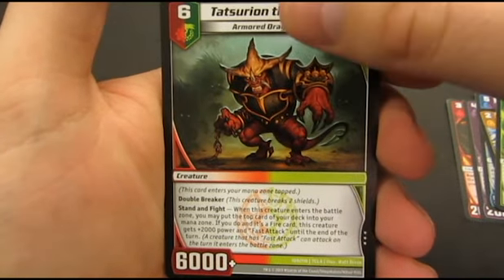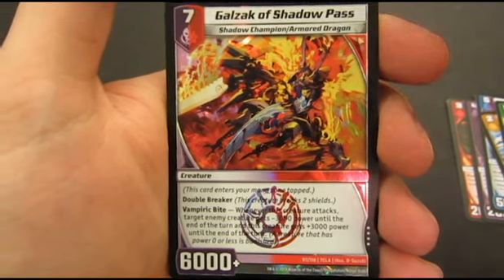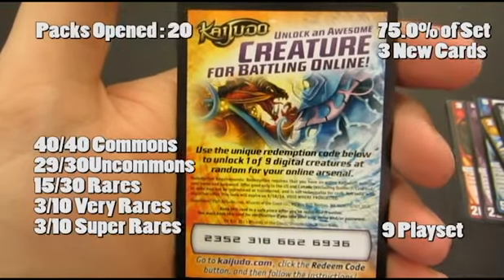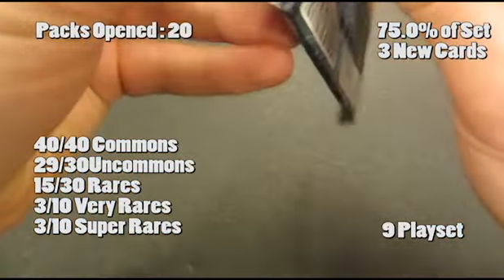Alright, missing rare here. And we've got a very rare — this Vampiric Bite ability, really cool. When he attacks, one of your opponent's creatures gets minus 3000 and you get plus 3000. And Aqua Ranger, another really good one — he's got a Double Break and he is unblockable. So that was actually a really good pack there, three new cards in it.